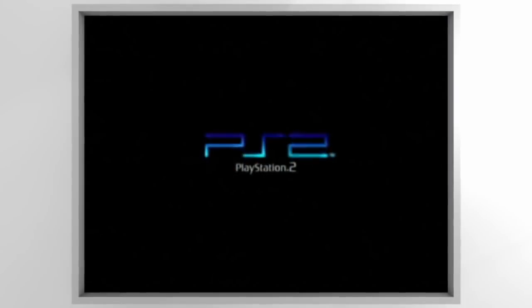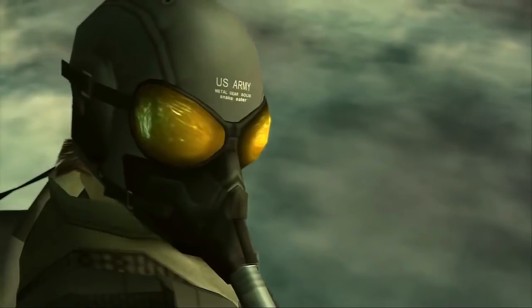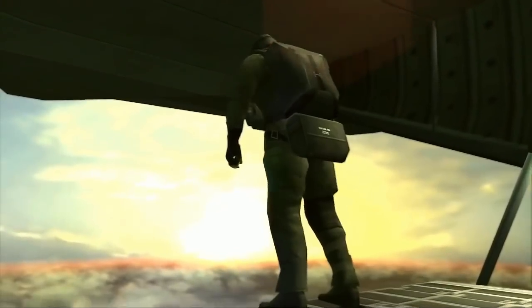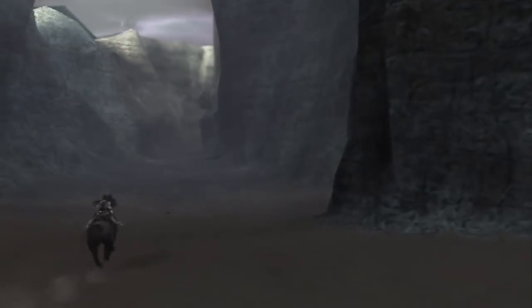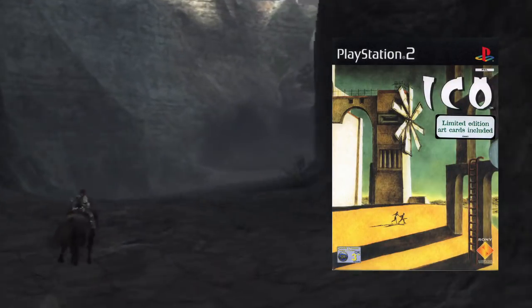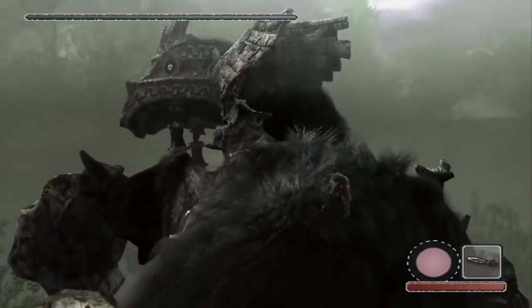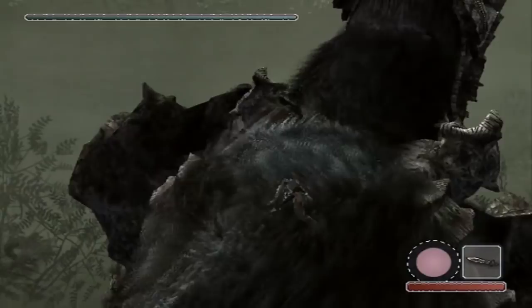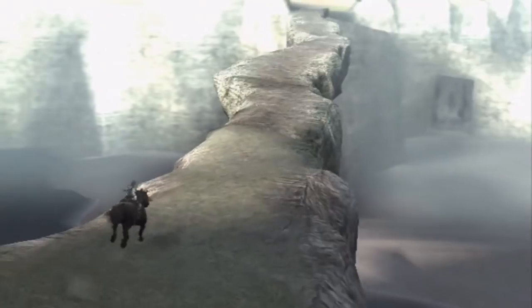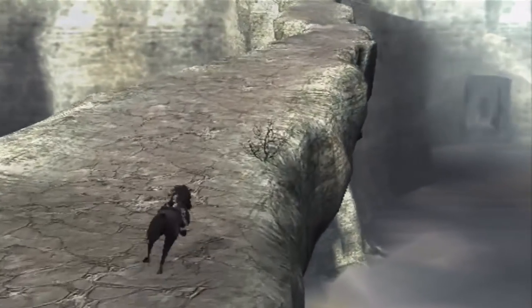The PlayStation 2 is notorious for having a huge library with all kinds of games — from action adventures to JRPGs, every gamer was sure to find his favorite genre on this console. But none of these games are similar to Shadow of the Colossus. The spiritual sequel of Ico offered a simple but unique gameplay based only on exploration and a series of epic boss fights. No regular enemies, no NPCs, no side quests, no weapon upgrades — nothing. It's just you, your faithful companion, and a huge empty world inhabited only by some small animals and 16 hidden colossi.